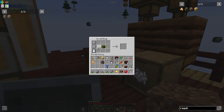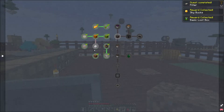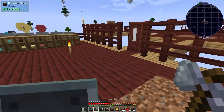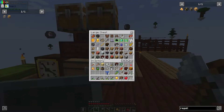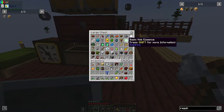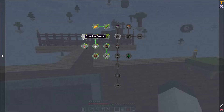There we go — some wool and we have a filter. I just have to wait for another pumpkin. Oh there's a pumpkin right there, excellent timing! For the snow golem egg we need four basic essences but I only have two, so I have to wait for some mobs to die. Once we get two more we can make the snow golem egg.